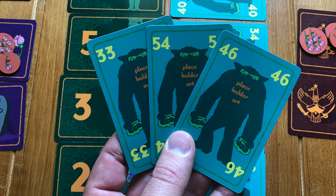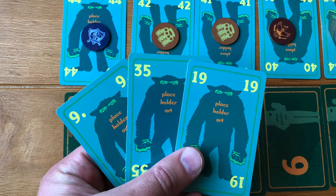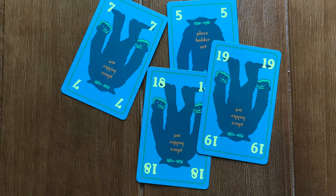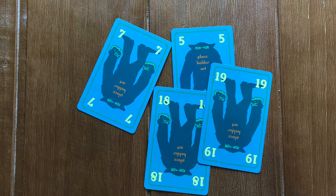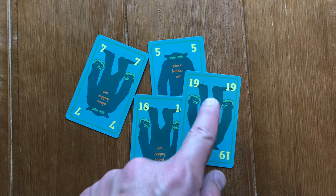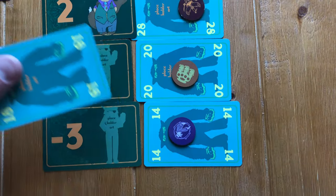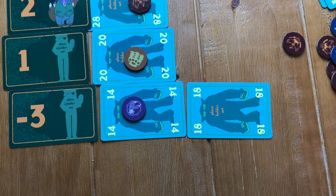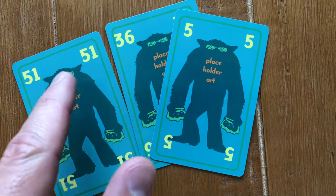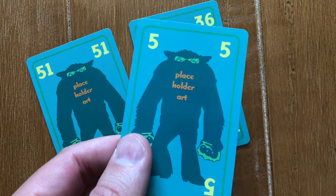Everyone only has three cards to choose from, numbered 1 to 55. You might want to get rid of a low card so later rounds you have a better hand, but you also need to watch out — other players might also play low cards, making someone win with a low card, which usually results in negative points. So you want to win with the highest numbered card possible and avoid winning with low-numbered cards.